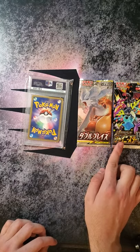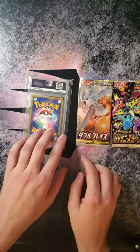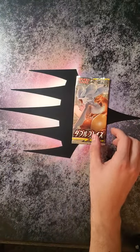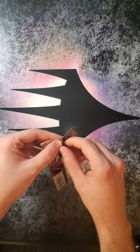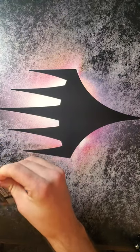One of them is the Shining Star V. That is very special. Let's go ahead and open our first pack, and we will do the other two afterwards. What we're hoping for here is that very special Charizard and Reshiram.